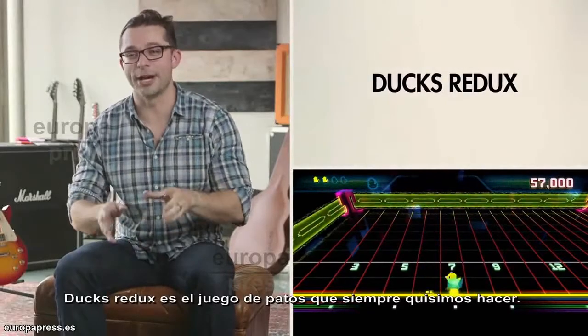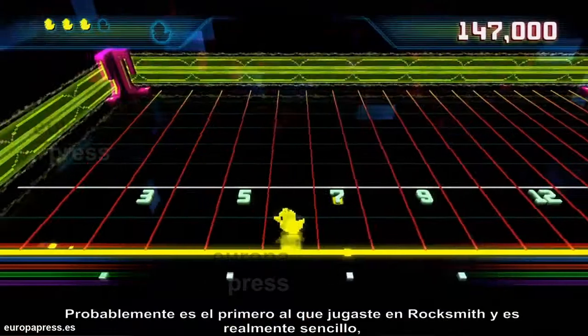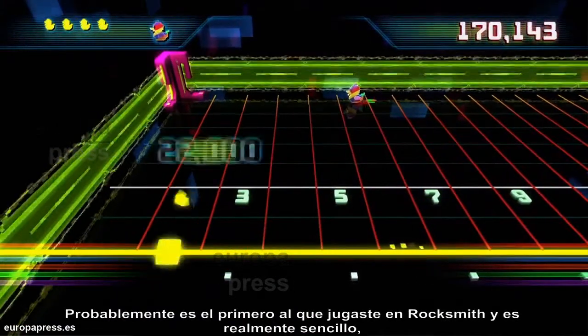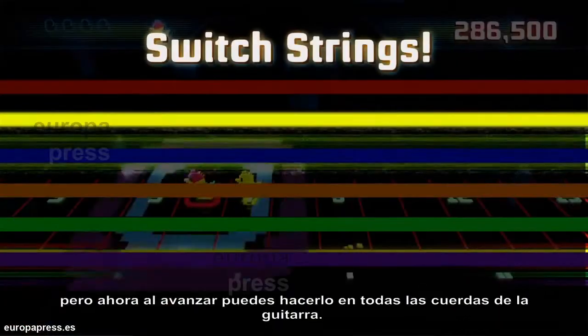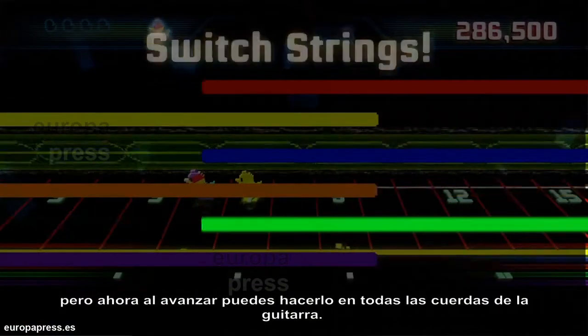Ducks Reducks is the Ducks game that we always wanted to make. It's probably the first one you played in Rocksmith 1, and it's really simple. You're moving up and down the fretboard. Last time we were limited to just the top string, and now, as you progress, you'll get to do it on every string on the guitar.